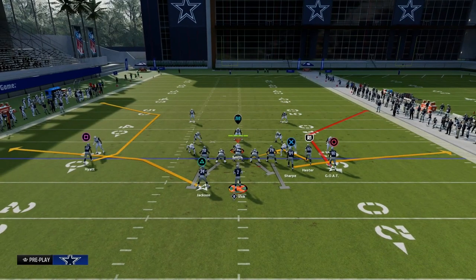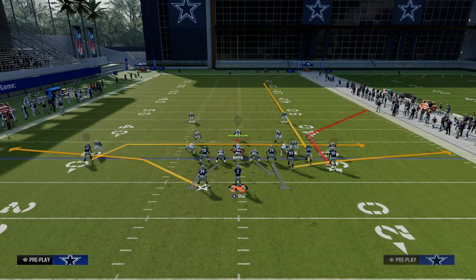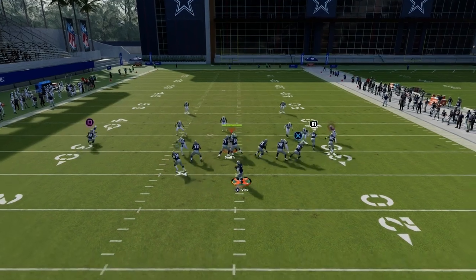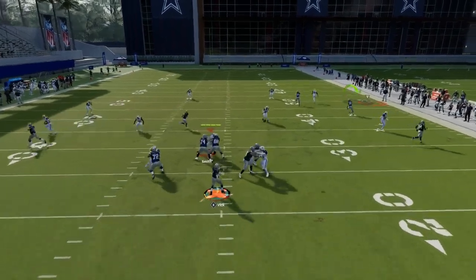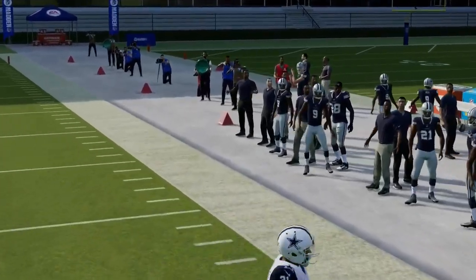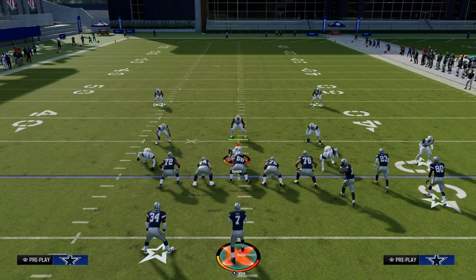You can create this play out of gun bunch offset if you have a slot apprentice. The biggest purpose of calling this play is we have this outside receiver on a corner route. We're going to put the slot receiver on a fade route and then in order for this to be a sail concept, we're going to give ourselves a backside check down over the middle of the field like a drag route.